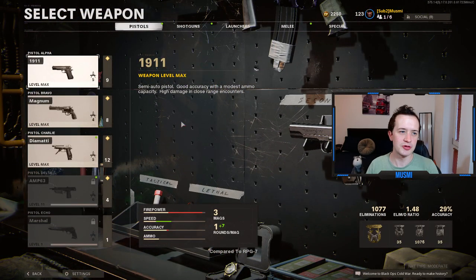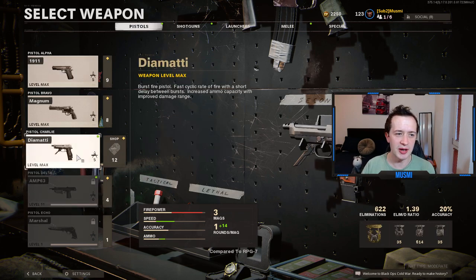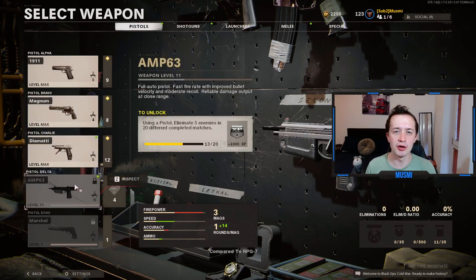In the secondary category, for pistols you need to get three gold to unlock diamond. The three pistols I would choose are the AMP 63, the Diamatti, and the Magnum. The Marshall is disgustingly overpowered for getting one kill at a time, but it's not great at long ranges and it's actually not that easy to get camo challenges done with it — getting long shots and five killstreaks on it can be quite hard. The only honourable mention is the 1911, for people who find the Magnum's low magazine size and slow fire rate too difficult. I'd go for the 1911 over the Magnum if you're not confident — it's just a bit easier.